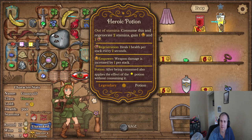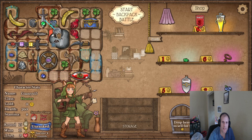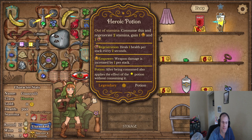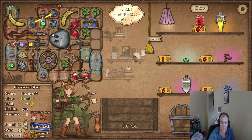Oh, banana goes into heroic potion too now — interesting! We got a hero's long sword coming up. This is on sale too. I sell like these two things — I gotta sell three of them.